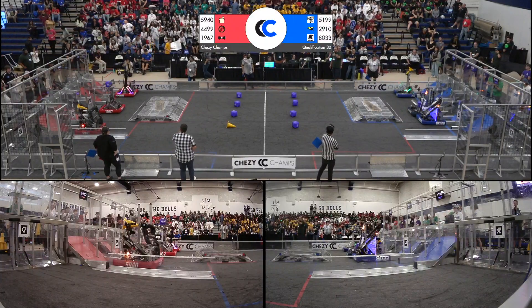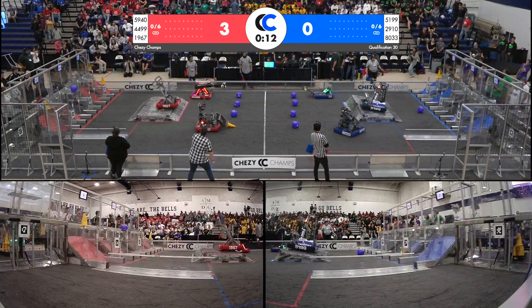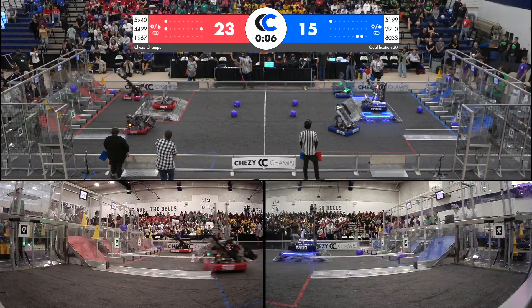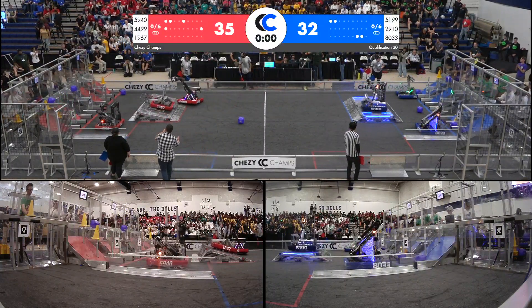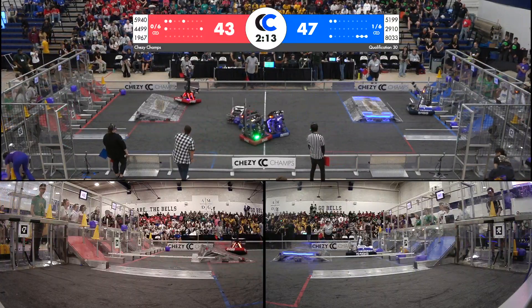We are underway in a battle to see who the true highlander team is — highlanders on one side, highlander robotics on the other. There can be only one. The red alliance scoring game pieces from midfield, but so is blue. Both alliances look pretty productive in autonomous, but the highlanders 4499 get hung up on that charge station, affecting their charge station points.